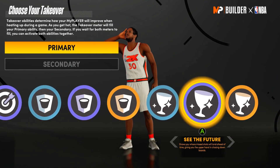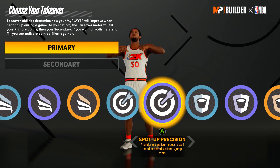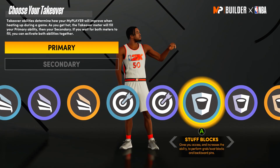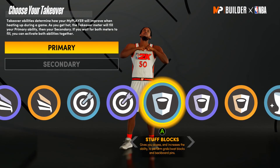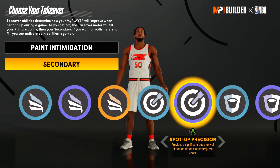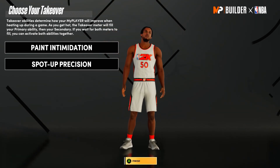For the takeover, I feel like you should go with whatever you want — this is more your preference. For me, I definitely want spot up shooter in there as my primary. I was also looking at the takeovers and I think I want to go with paint intimidation as my secondary. So I'm going with spot up precision and paint intimidation as my takeovers.